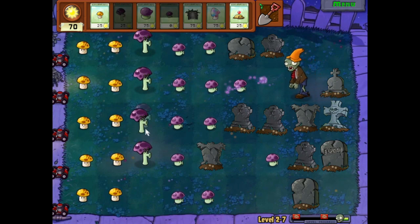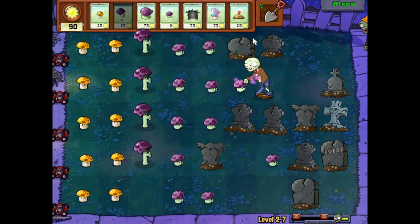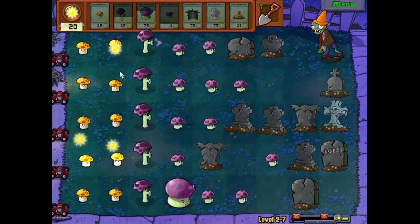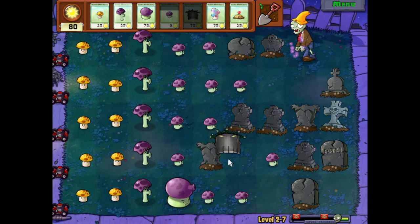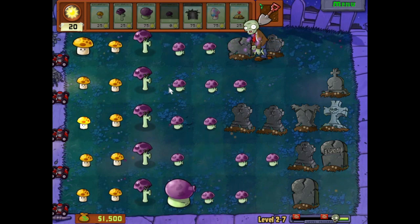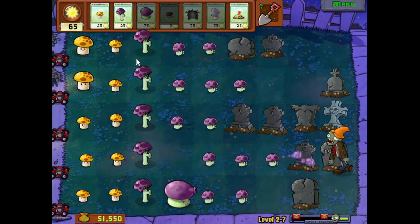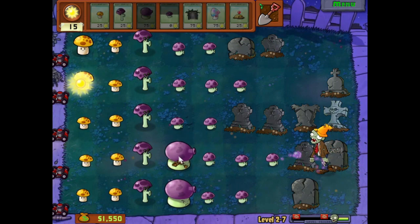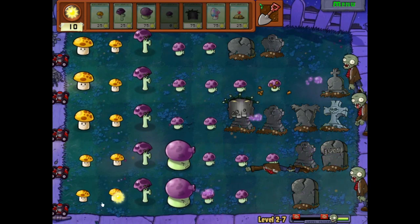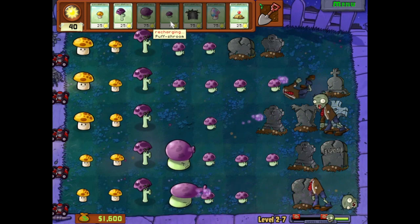So we're gonna have a row of scaredy shrooms to shoot from afar and get everything, but I'm also gonna need the fume shrooms to do everything else if possible — it just increases the power overall. There are two waves of zombies in this round that are gonna attack us, so we need to get rid of some of these gravestones and up our defense as much as possible. Gold, nice — we have over a thousand coins now. I think we're starting to get a good amount of sun so we can get rid of the graves and upgrade our defense.